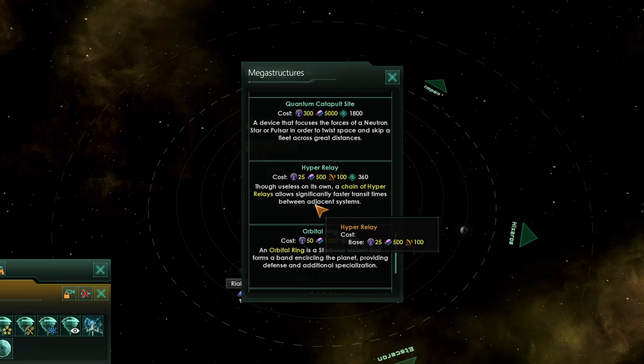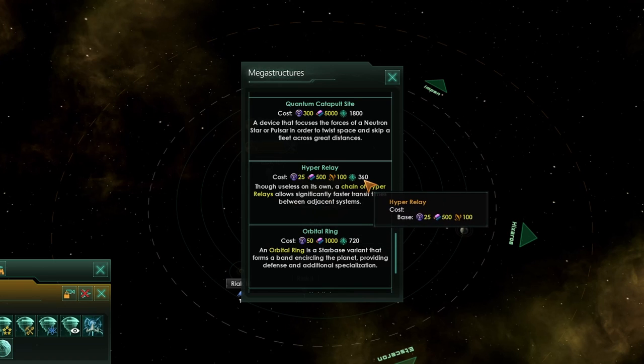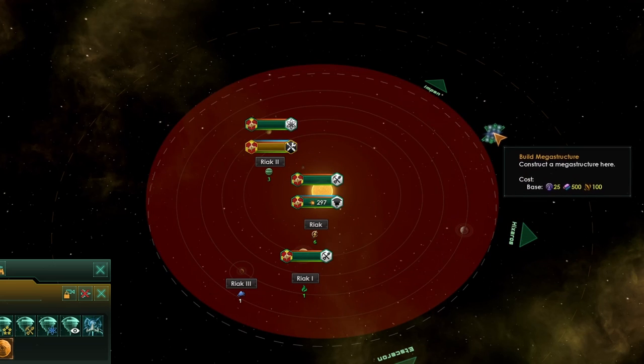Once you've got the hyperrelay technology, you'll just need to take a construction ship, and then for 25 influence, 500 alloys, 100 rare crystals, and one year of your time, you can construct a hyperrelay at the edge of a system.